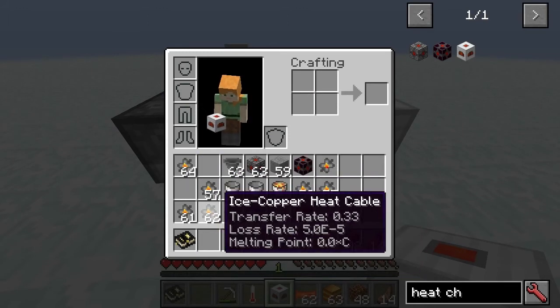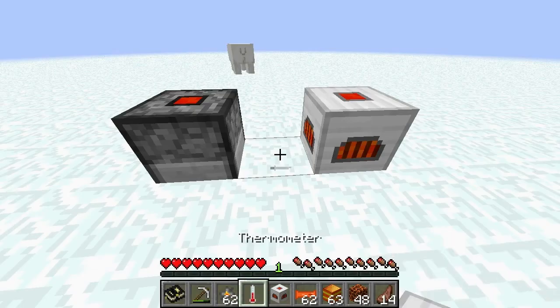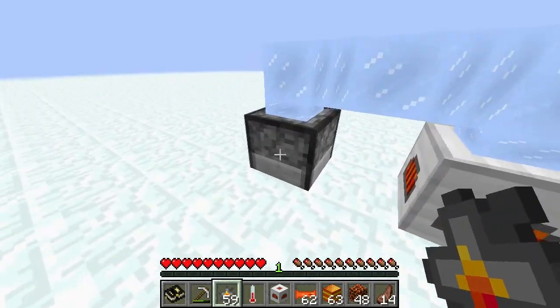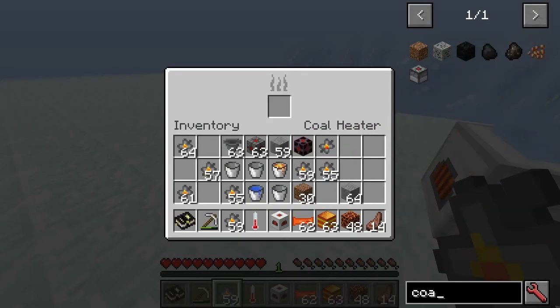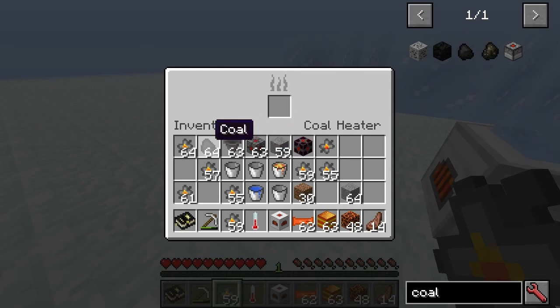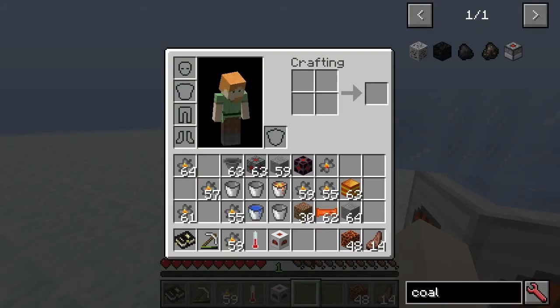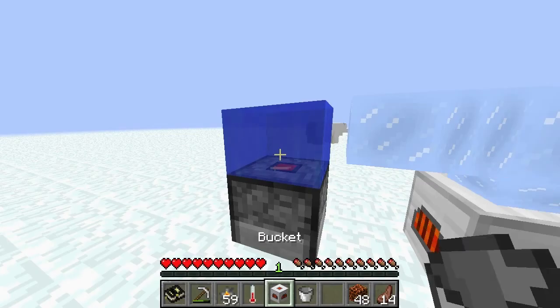So with the ice cable, its melting point is zero. As soon as I put coal in, this is going to have a surprising result - as soon as I put coal in, this is going to melt immediately. As you can see there.